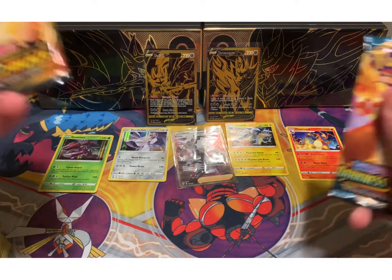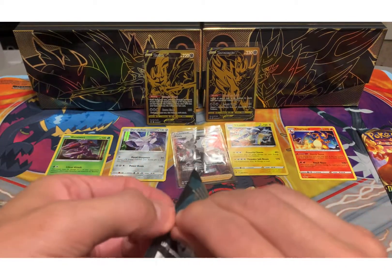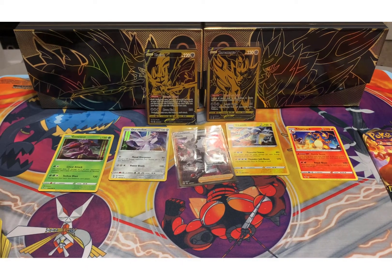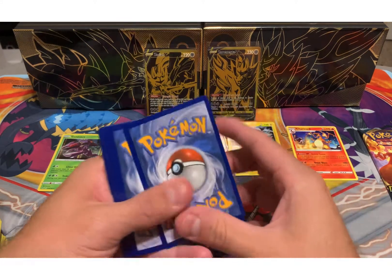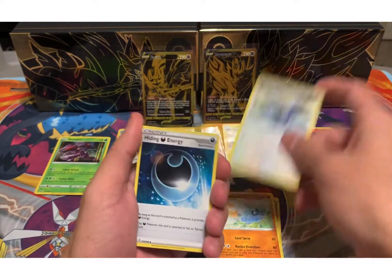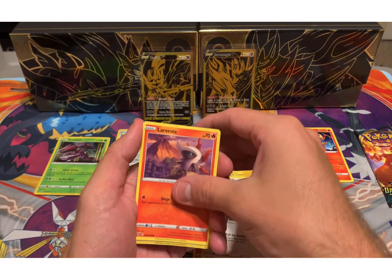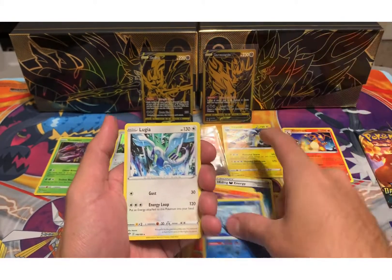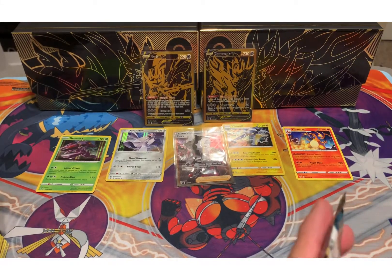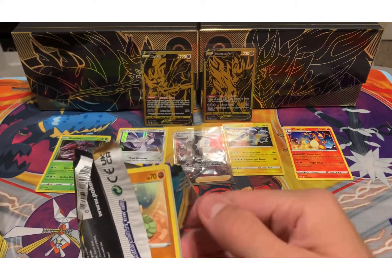Alright, two more packs. We have gotten a full art trainer but other than that we haven't gotten much. I'm hoping we get something in these last two packs. Please Pokémon, please Arceus. Fighting energy, Pupitar, Krokorok, hiding darkness energy, Phoebe, Purrloin, Hippopotas, and Noivern. Well, there's the Lugia — that looks cool, but it should be a holo and a full art. That's just my opinion.